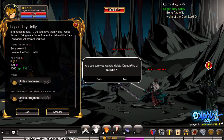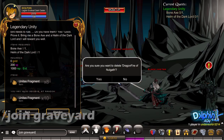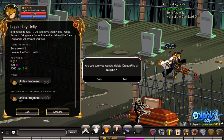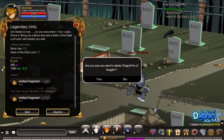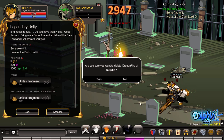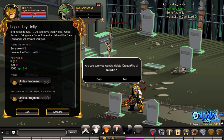First, just type in /join Graveyard for the Bone Axe as you see there. Follow me. Just kill Big Jack Sprag until you're done — it might take some time.